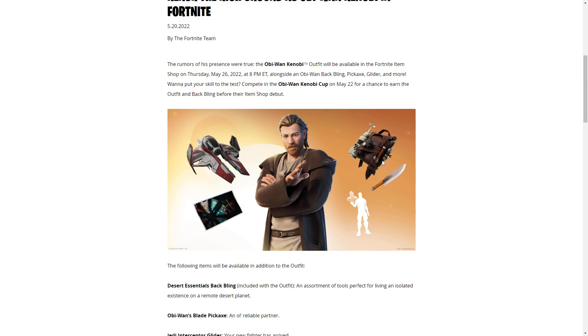Alongside Obi-Wan, you'll be getting his back bling, which is like a cool backpack thing, and his pickaxe, which looks like a knife — I think that's his pickaxe right there. There's also a glider, which is his starfighter from the Clone Wars era, specifically towards the end of the Clone Wars, like Episode 3 and more. Really, really cool.